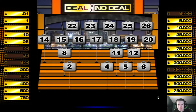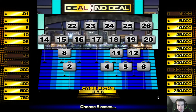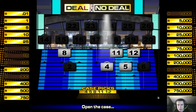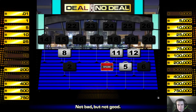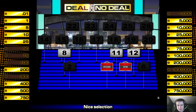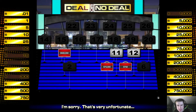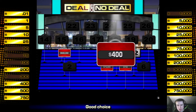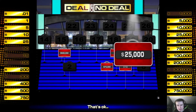Now I'll have to open 5 cases. Let's go with 4, 5, 8, 11, and 12. Case 4 open. Case 5 open — $75, that's good. Case 8 open — oh, half a million dollars! Case 11 open — $400, that's good. Case 12 open — $25,000, okay.